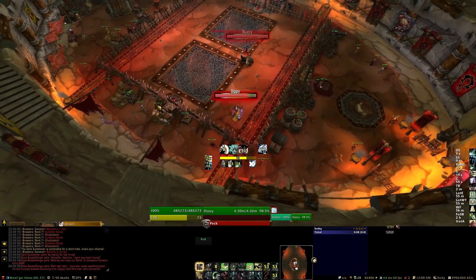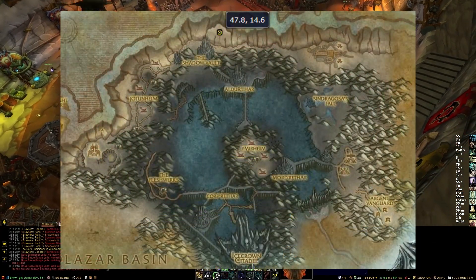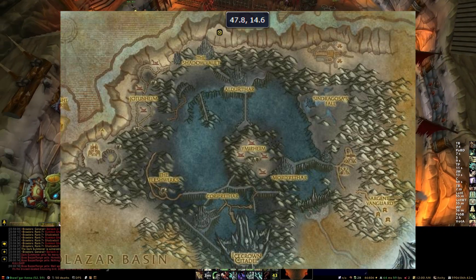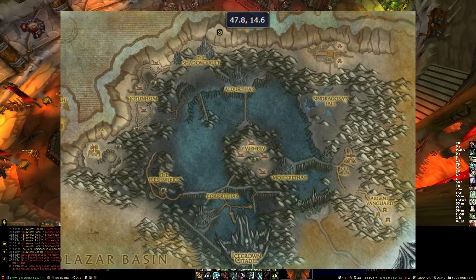This is one of the challenger or special rank fights. Getting the challenger card for this requires defeating Doopie in a pet battle. You can find Doopie in Icecrown in Northrend at the location 47.8 by 14.6 — basically the northern tip of it.